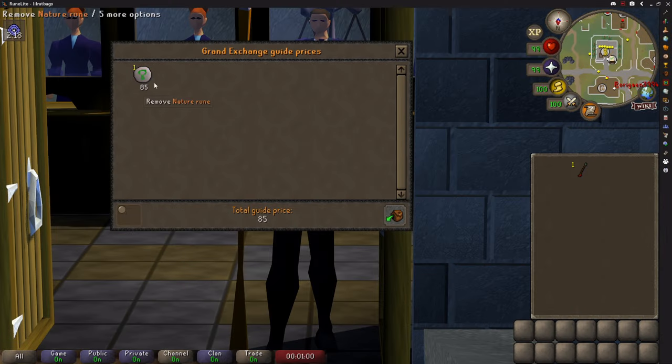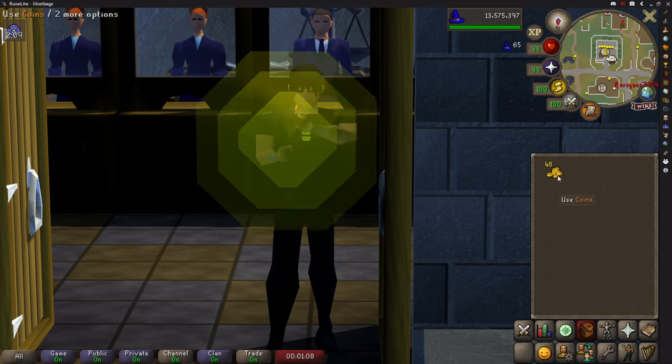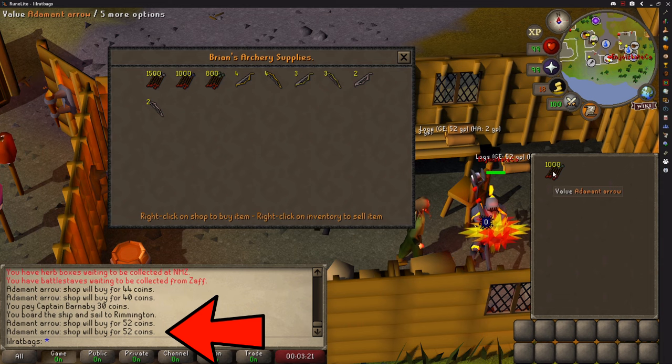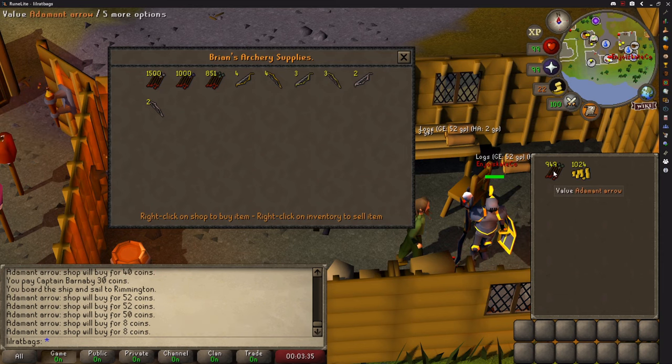You can't just buy an item like this and alch it, because the runes cost more than the profit you make. And you can't just sell a load to a shop, because every one you — or anyone else — sells reduces the price you get by 2% each time, until you finally reach 10% of the item's value, and they will never pay you less than that price in any shop.